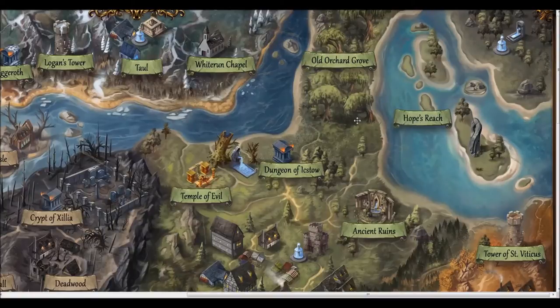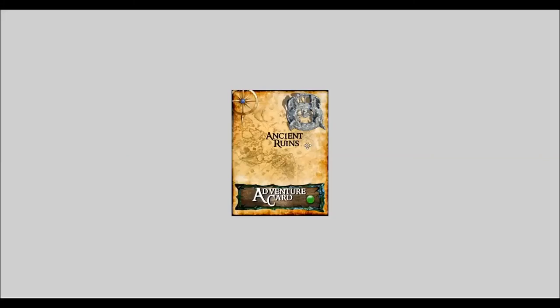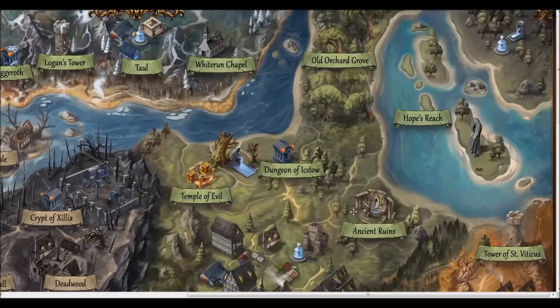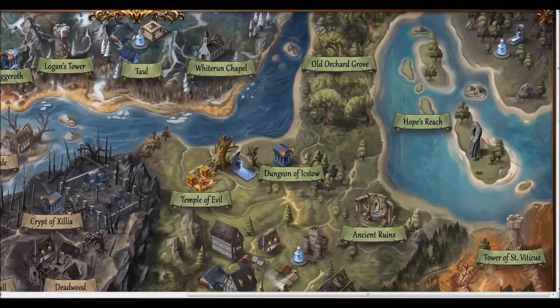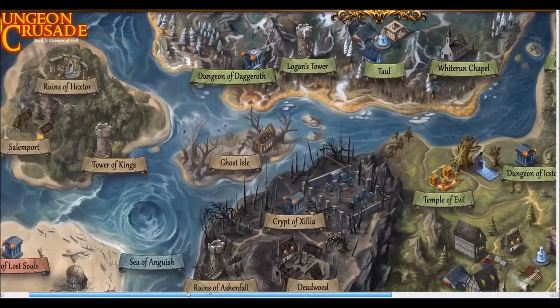Everyone always starts out at Hope's Reach. We have to divide up the game board — that's the next task at hand. One figure represents all six heroes. For example, if you came to the Ancient Runes, you'd pull the Ancient Runes card, flip it over, roll a d12, and get events depending on your roll. We'll get into this more — I don't want to derail too much, I want to keep it on the map.